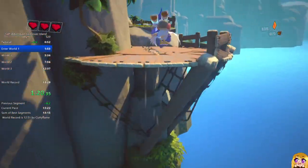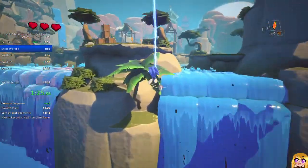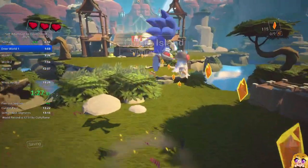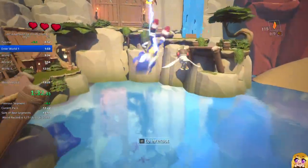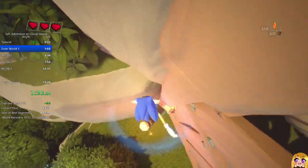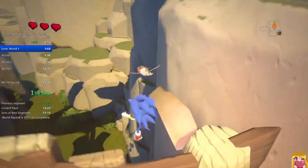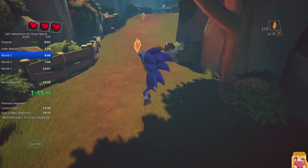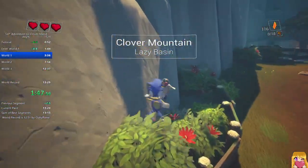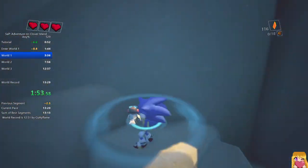Right now we are in the hub world, which we'll visit three times. There was a route change recently where we don't save the loa in the cage and instead go out of bounds through the first door. In the past we tried going above the door but found an invisible wall on the left side. Someone recently checked the right side and there was no wall, so now we can enter world one without collecting the shard.